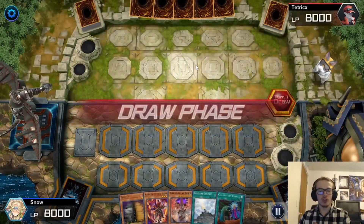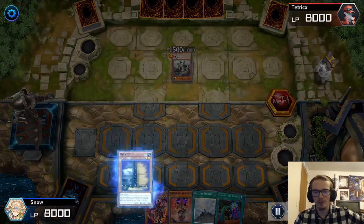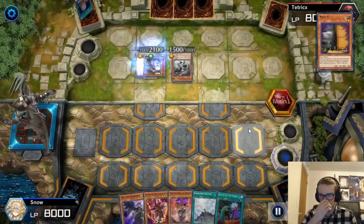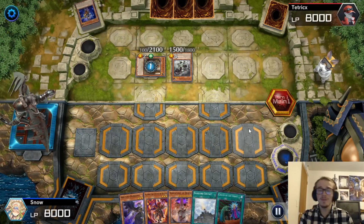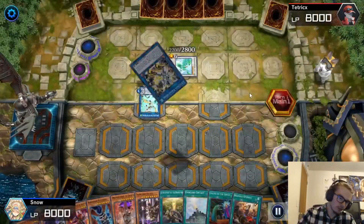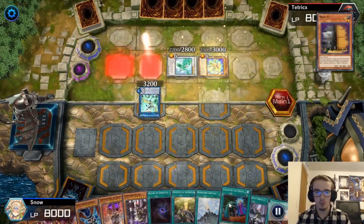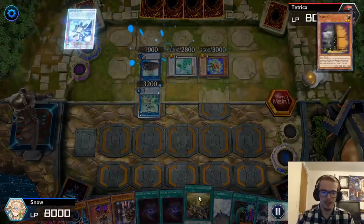Alright, here we are in our first replay. I'm going to fire off my Maxi C here that I drew for turn, and they are going to full Adamancipator combo. I'm just going to let them go off, because you will see at the end, I have a lot of cards in hand. They're going for Halq Fibrax — they're trying to deck me out. And then I see that we drew Droplet, which means good game. Whatever they end up summoning, it doesn't matter. We have Droplet.